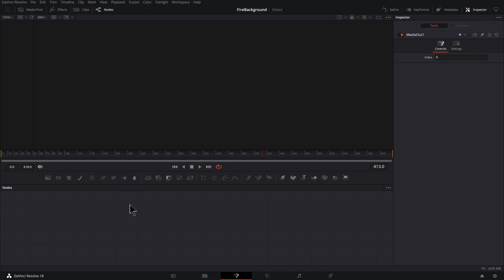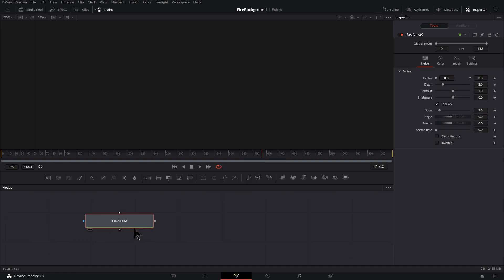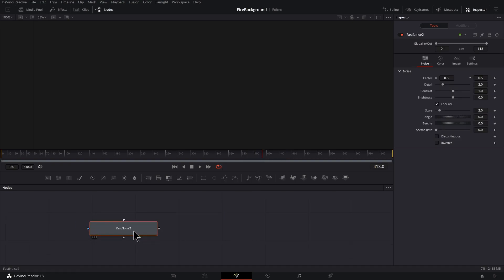I'm going to go into mine that already exists. Hit shift+spacebar and type in fast noise. This is going to be the base of our effect. Let's press one to preview that.